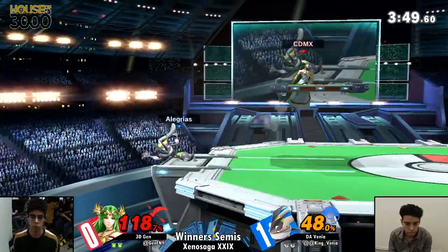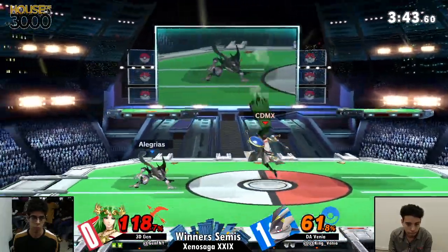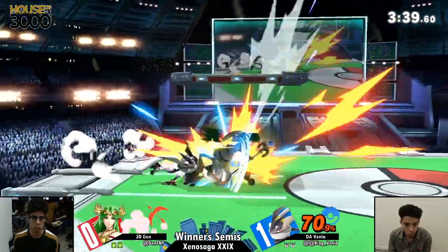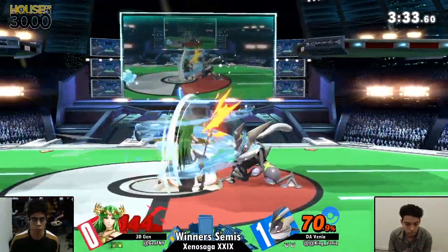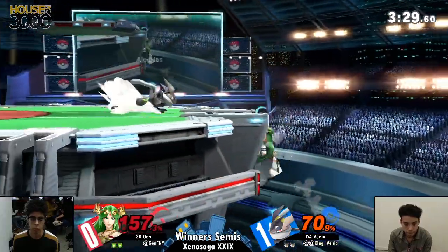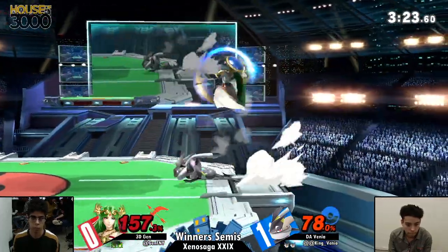Jen unfortunately not being able to string along anything after that first air. Maybe he was hoping for the DI in from Venya considering they're on the edge of the stage. Venya leading with the down tilt but not getting the lead — he was even punished for it, so it was a neutral exchange. He got the dash attack, going to try to catch his landing with those frame traps — up air into back air, great chase to the backfield keeping Jen off stage. Jen is able to come back with the crossing up reverse air.